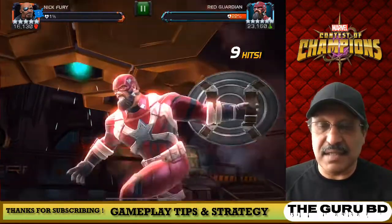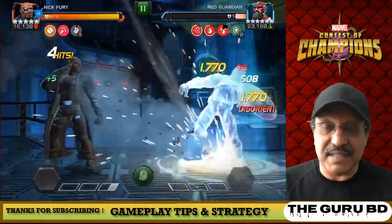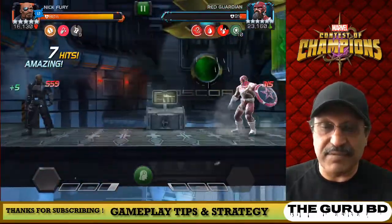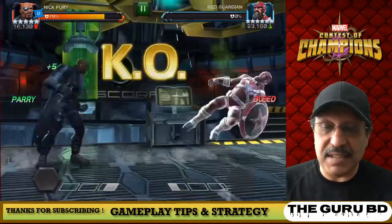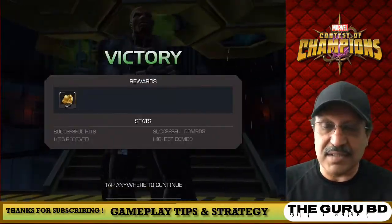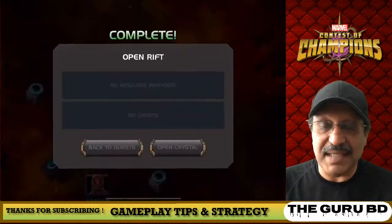There are some six-star shards as well, but a fully ranked five-star champion is fantastic — you cannot argue with that. That is a pretty good pull. You could get alpha crystals as well. A lot of fun things in this spot, but there you go. That's the gameplay.